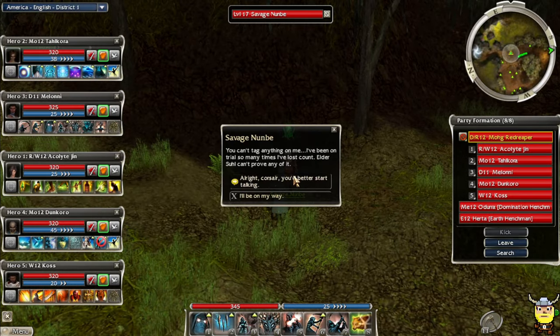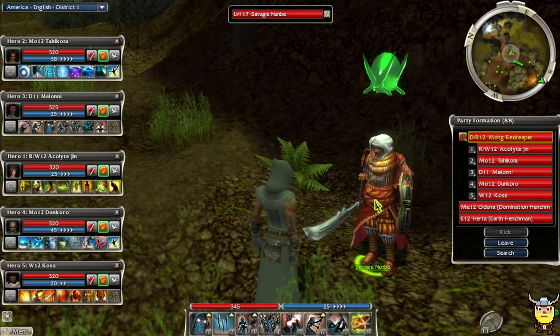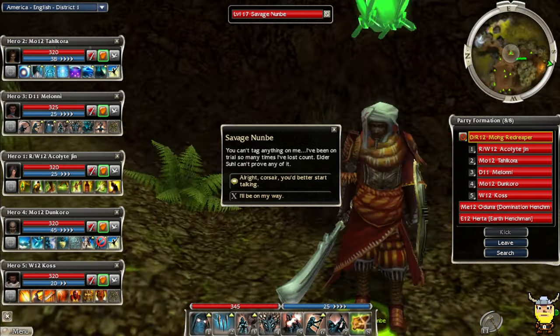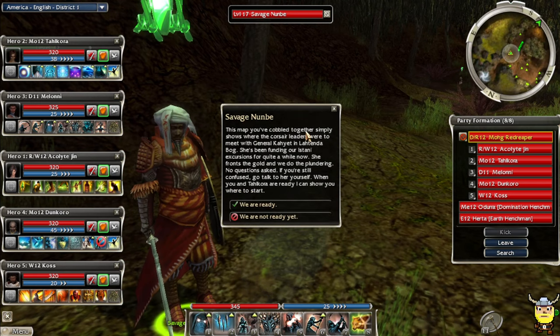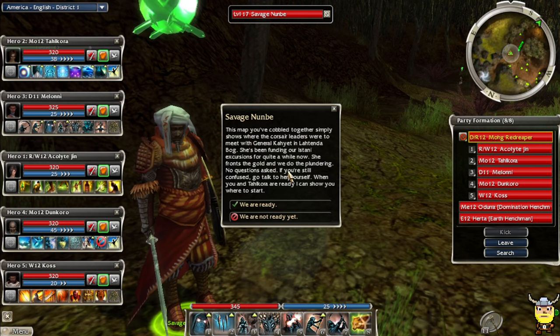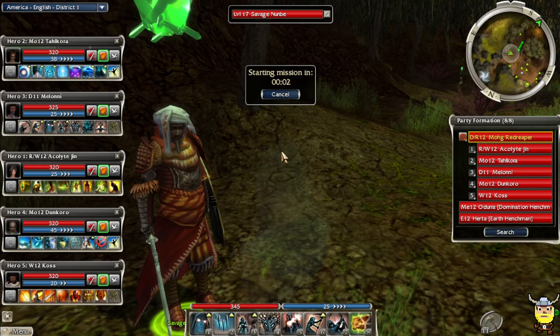Mission three of Istan. We spared this corsair guy's life in the last quest and he's going to help us get some information. He's been funding our Istani excursions for quite a while. When you enter Talcora is ready and can show you where to start. All right, let's do it.